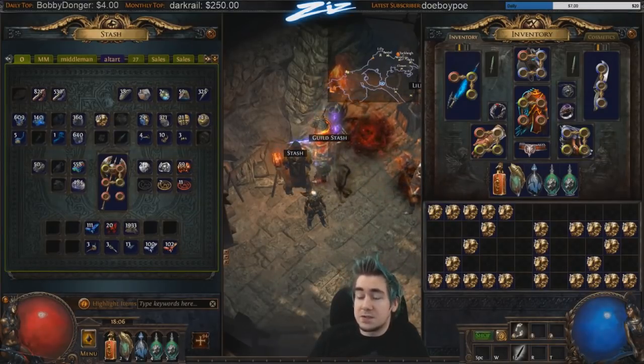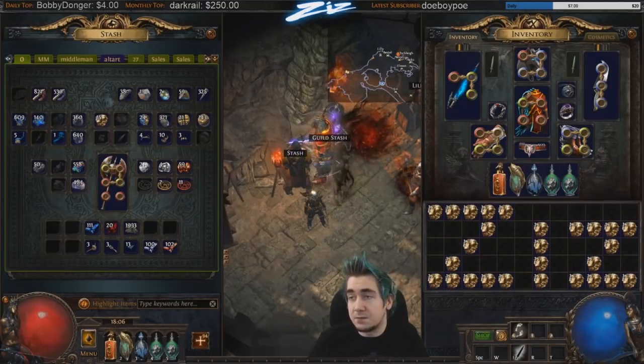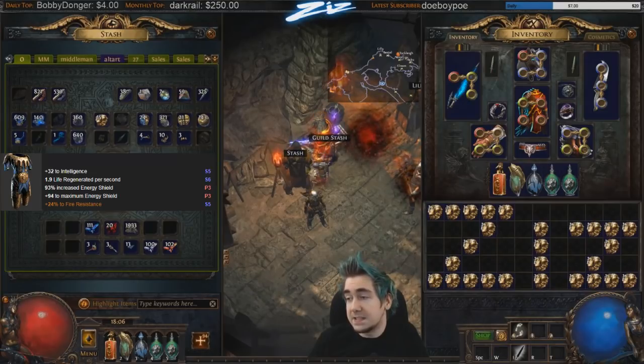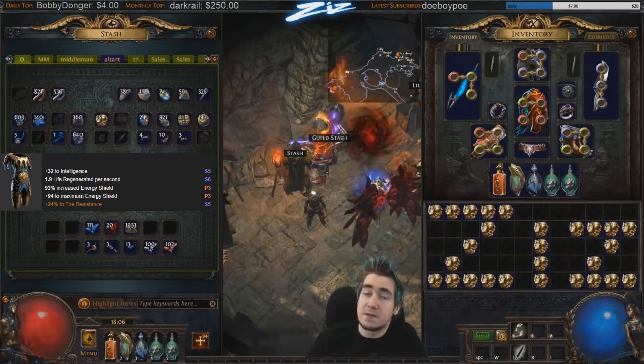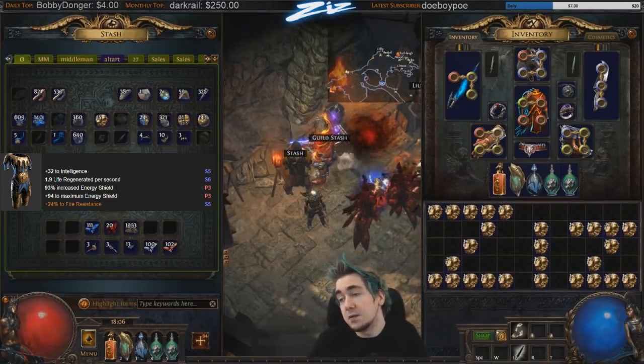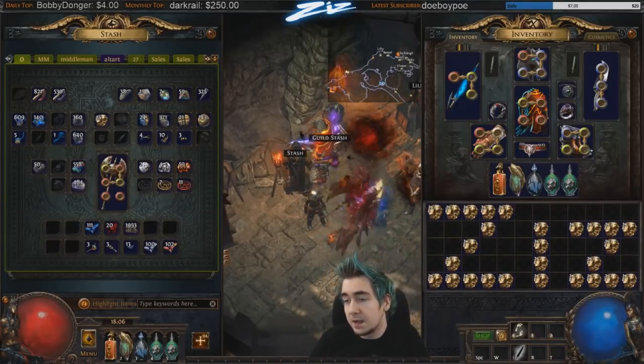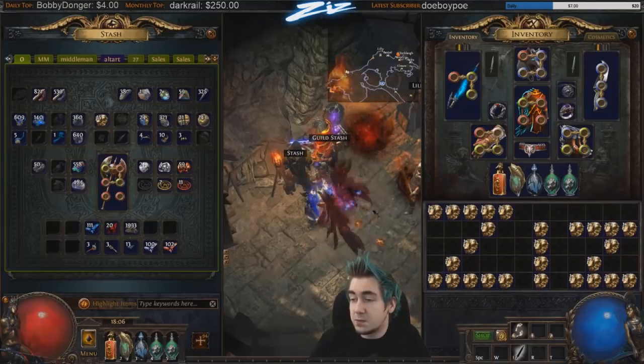With 3.1, ES items are most likely going to be a bit more back in fashion because you don't necessarily need Vaal Pact. So if you're rolling an ES item and you hit two high ES prefixes — for example, tier one flat ES and tier two percentage ES — and you have three resistances on suffixes with the two prefixes open, then yeah, you want to exalt that. You have a pretty decent chance of hitting hybrid, and there are two hybrids you can hit.